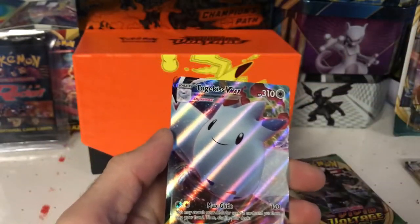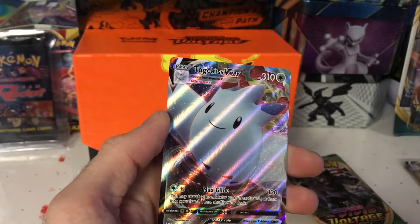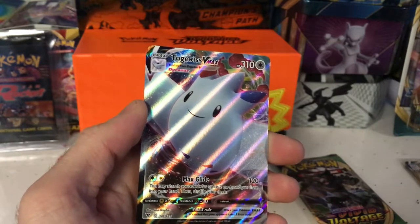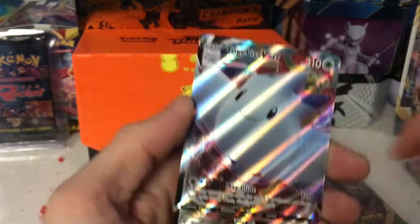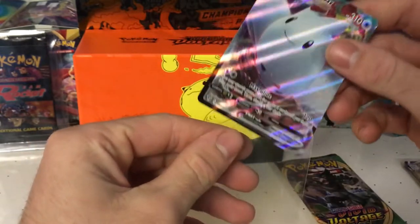This is the card Wook actually pulled out of his ETB. After we opened our packs he ended up opening his Vivid Voltage Elite Trainer Box on his stream and he got a Togekiss V-Max out of it as well — that is awesome!